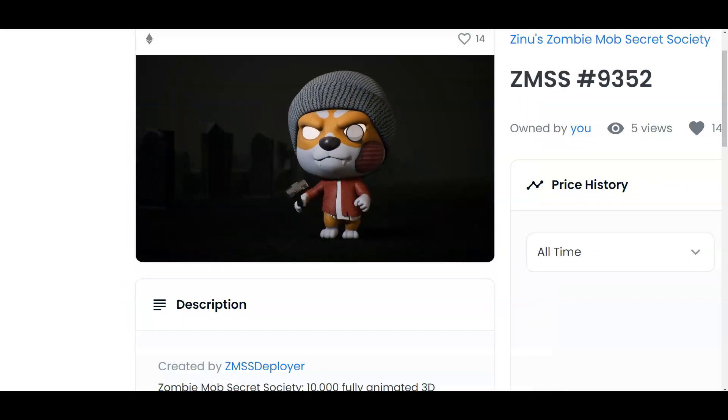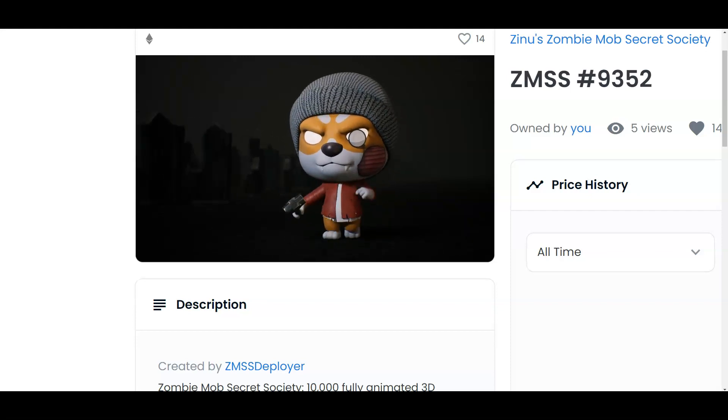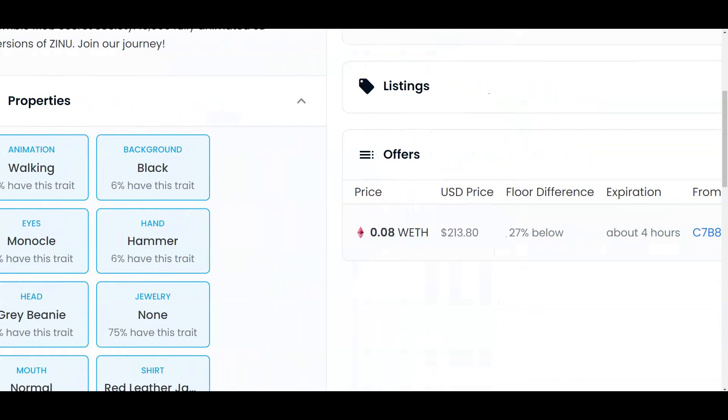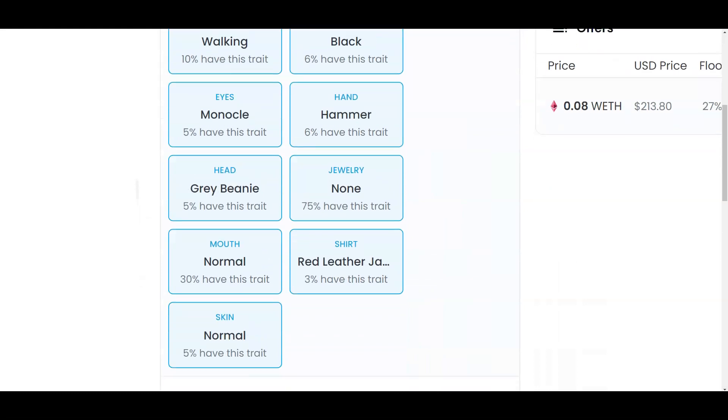This one here has the gray beanie. By the way, my name is Adam Shelton and thank you for watching this video. I love the 3D look. This is 27% below the price, but I do think by the end of the year this thing's going to be much much higher because it's a little bit different.